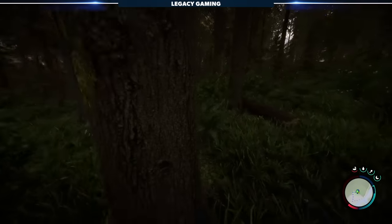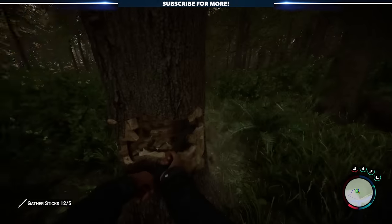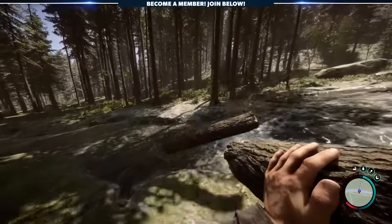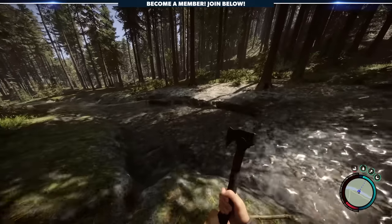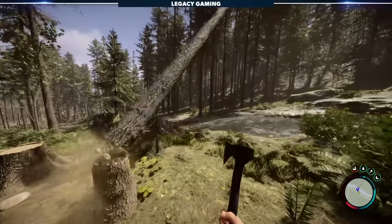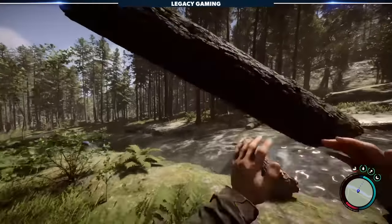I figured we'd start as basic as we could with some gathering tips. In Sons of the Forest, you'll need to chop down a ton of trees to get your base up and running. First, you can use any body of water with a current and send logs downstream. This is helpful if you're playing on a team and need to start clearing trees away from your base. Unfortunately, Sons of the Forest doesn't currently have a sled to move resources, so you're forced to use other methods to quickly move materials.